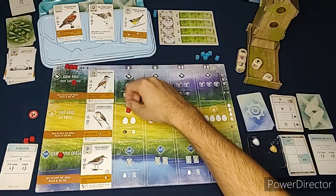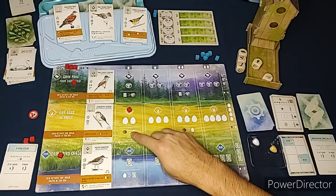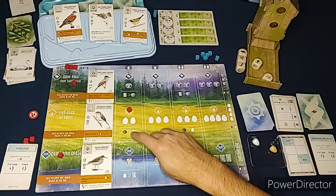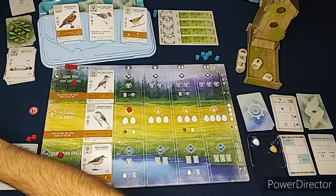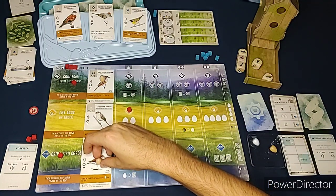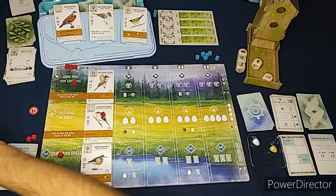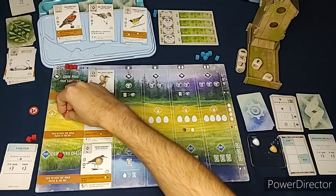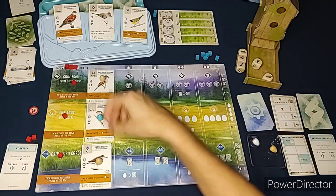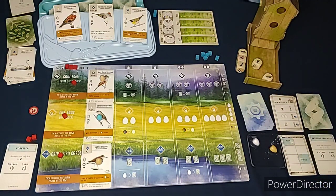Now it's our turn - we're going to lay eggs. We get two eggs and could trade a food for a third, but I think I'll keep my food. Two eggs - put one here and one here. When activated, with one egg on any bird he gets an egg. All three of my birds now have an egg, which counts towards the end-of-round goal.